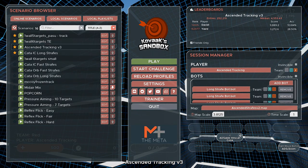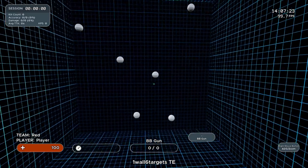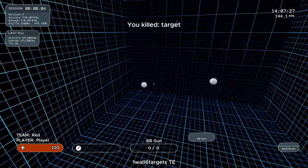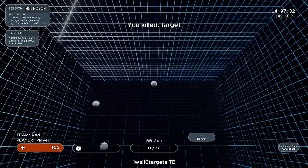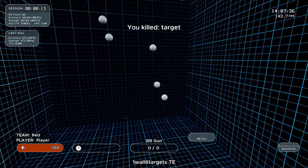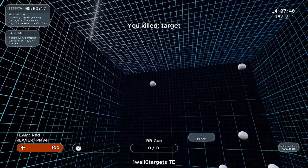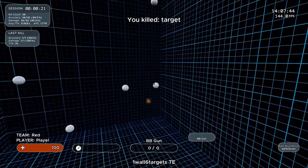The second one I use is just one — all six targets — basically they just don't move, they're all stationary. It helps me for flicking and stuff like that, because there are times in Siege where you try to flick to different locations and just shoot and hit it. So I feel like this one helps me a lot for that. I just spend a little bit of time on here — not as much as the next one — just so I can be kind of a warm-up to my warm-up, because the one after this is very similar in manner.